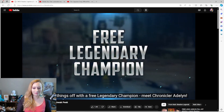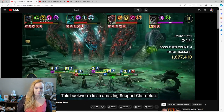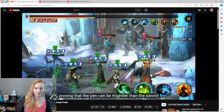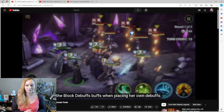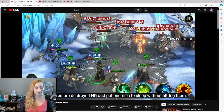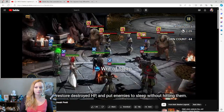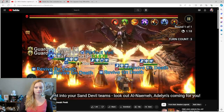We're kicking things off with a free legendary champion — Chronicler Aidlink. She looks kind of cool, a bookworm and an amazing support champion. She's made even more special by the fact that she can bypass block debuffs when placing her own debuffs. She can also restore destroyed HP and put enemies to sleep without hitting them. She's gonna slot right into your Sand Devil teams.